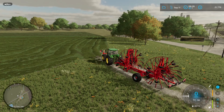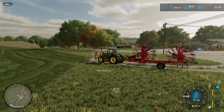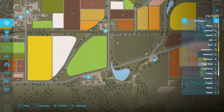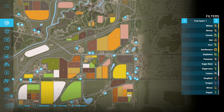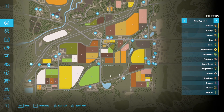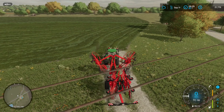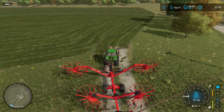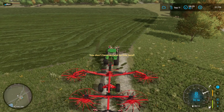Alright guys, we just made it here to field 71. As you can see, it's a pretty good sized field. Looking at the map — field 70 is probably bigger, 68 is probably bigger, 32 is probably bigger, 10 is probably about the same size. But it's one of the bigger fields on the map. Let's see how fast it takes us to get this thing raked. We'll get this big windrower folded out, get it down on the ground, and see how long it takes.